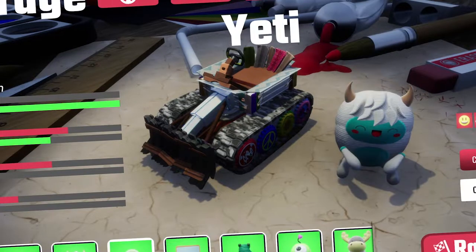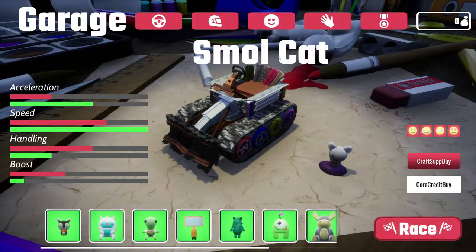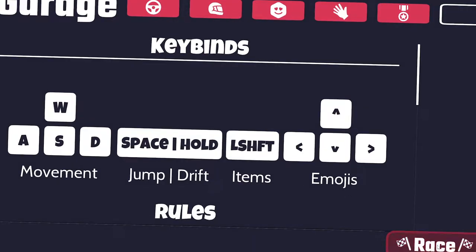It looks like we have some sections here. We have avatars — oh look, a little turtle, that's pretty cool. You got a little bird, little mouse, small cat — we gotta be the small cat! You also have different emotes, which is pretty cool. Keybinds are D, space, shift for items, hold jump to drift, emojis. Okay, let's go!